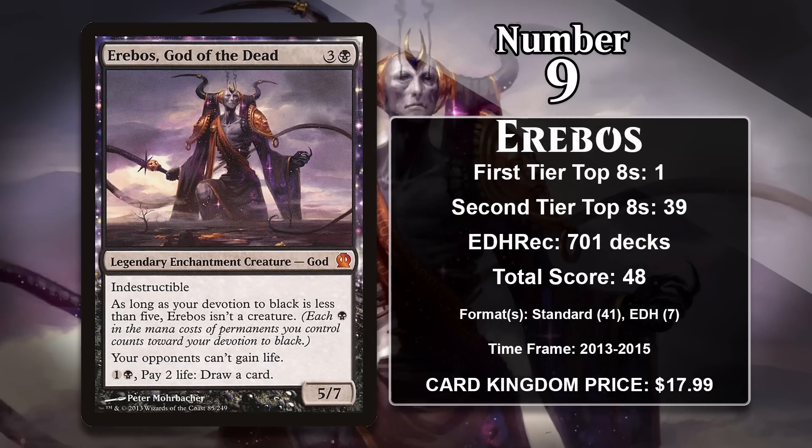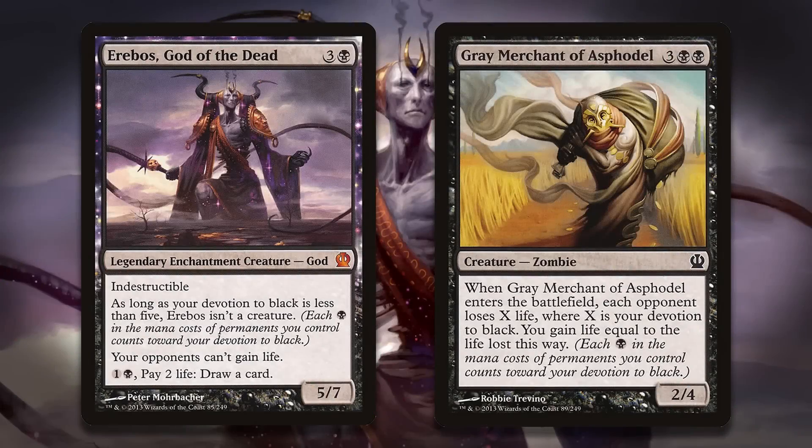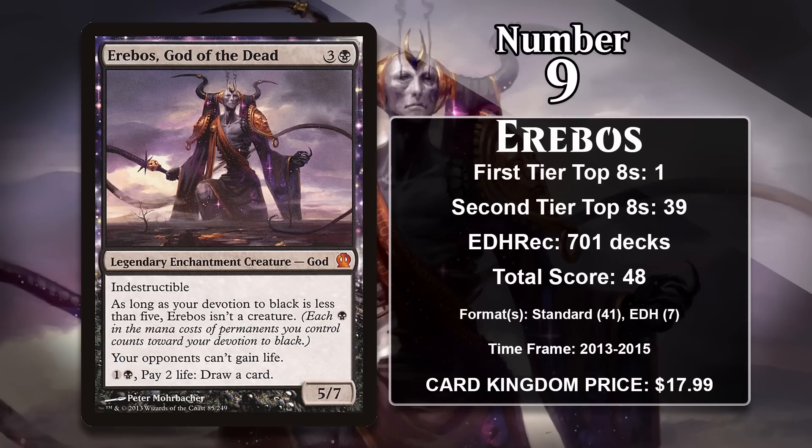At number 9, it is Erebos, God of the Dead. This 4-mana 5/7 Theros God comes with indestructibility, keeps your opponents from gaining life, and you can pay mana and life to draw cards. Like the other Theros gods, you have to get your devotion to black to 5 for it to actually be a creature — it's just an enchantment otherwise. While there were lots of devotion decks in Theros Standard, black was arguably the most powerful of the bunch, thanks to cards like Erebos and Grey Merchant of Asphodel. Erebos was also played in some less devotion-centric control decks while it was in Standard, but it hasn't gained any points since rotation and doesn't seem to be seeing fringe play in Pioneer. It is, however, a fairly popular mono-black Commander — you don't have to go too hard on synergy, just play a bunch of black cards.